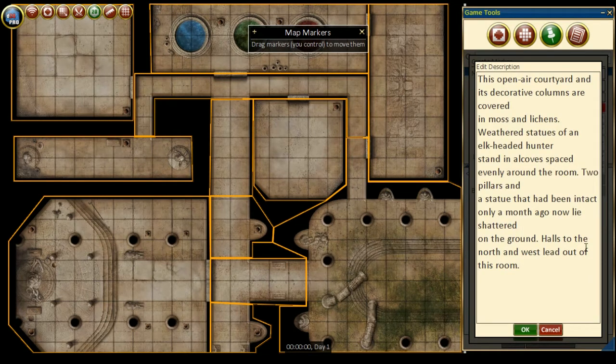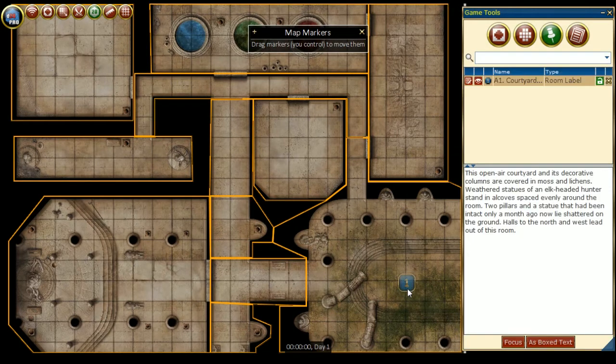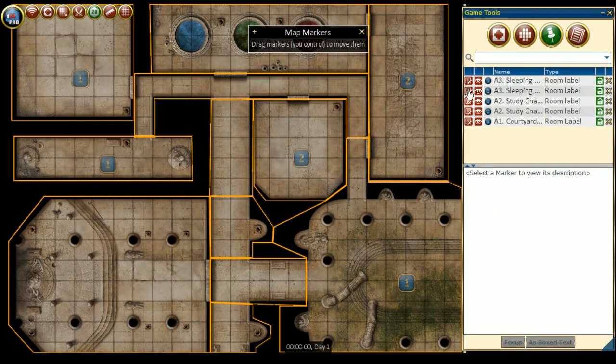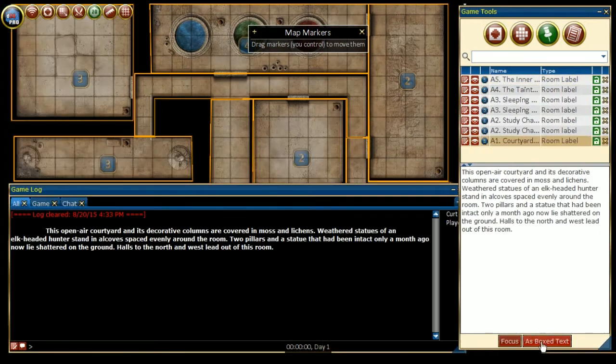Next, select from the drop-down the size, the style, the icon to use, the layer, the visibility to the players, and if you want a top or bottom label. On this map, we will be creating the room numbers and adding text inside the description so we can easily send to the game log as box text room descriptions with one click.